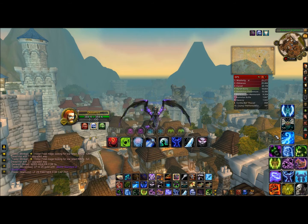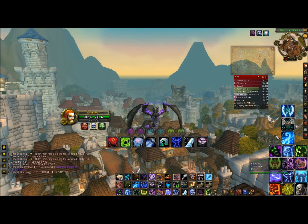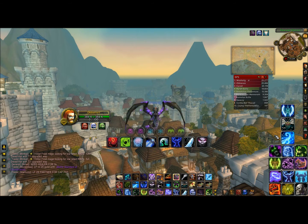I have everything dumped into Mastery. Of course when I do arenas I'll switch over to a two-handed weapon, and instead of dumping everything into Mastery I'll do Haste and Critical Strike. But anyway, back to the Naga setup.